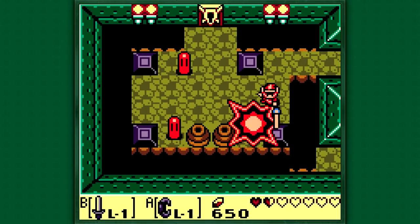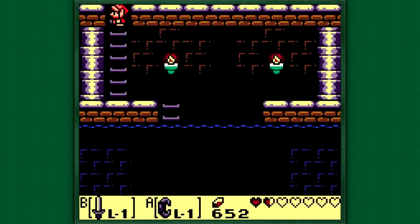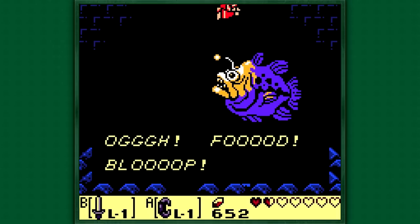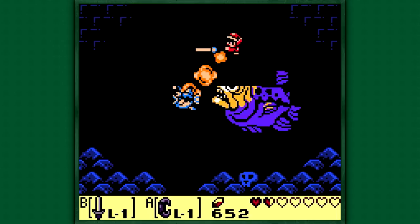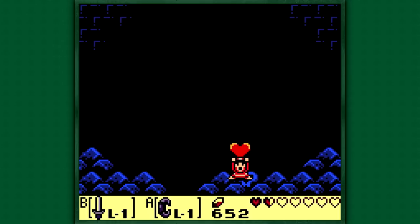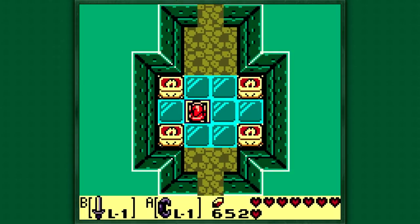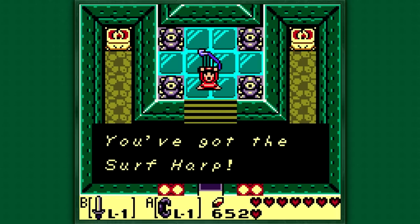So the boss is just right up ahead. Let's kill these Zols and do this - alright, here we go, time to take out the boss! This is the boss - he is not difficult. You just need to be careful as you kill him in two hits, especially if you have the Red Ring. So there we go, we did it. That's the Angler Fish - talk about a pain, not really, he's way too easy. He died way too fast, didn't even get hit once, even though he summoned one of his little fishies. Let's go ahead and pick up the Surf Harp.